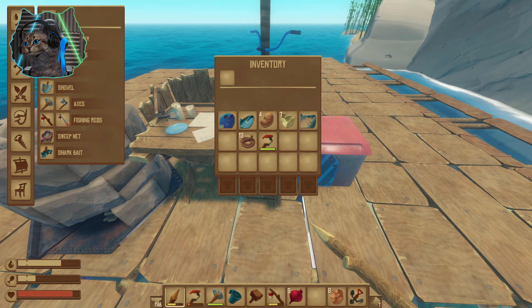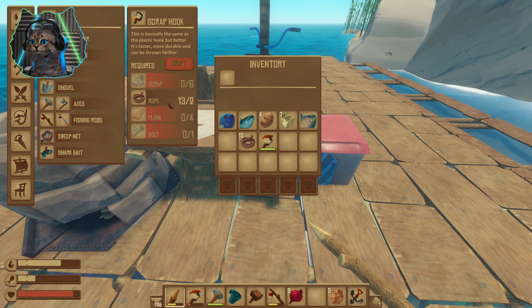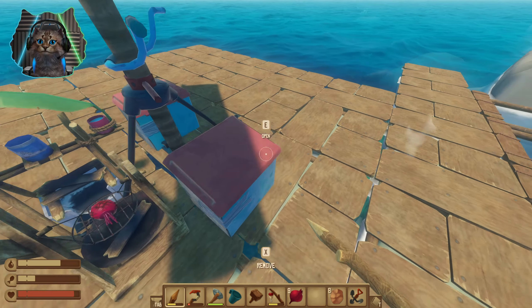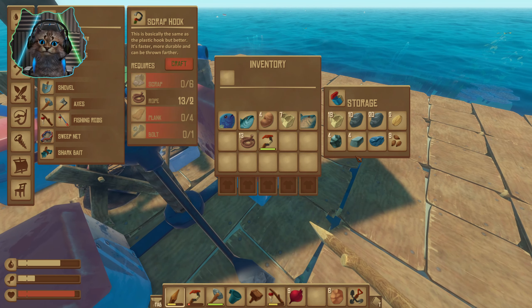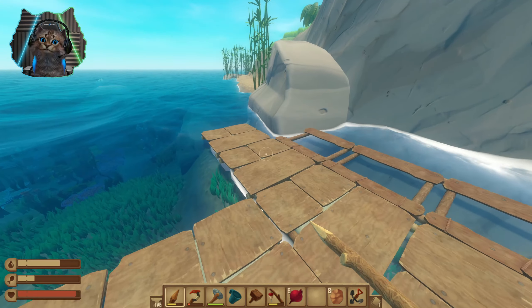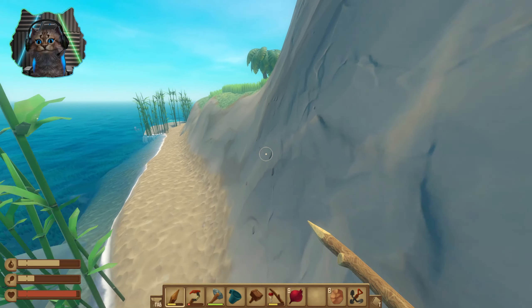I definitely want to make a metal hook — that takes six scrap, one bolt, some rope, and some planks. I don't know if we have enough planks yet, but we do have enough to make the bolts, so we're good there. Let me go ahead and check this island out first.